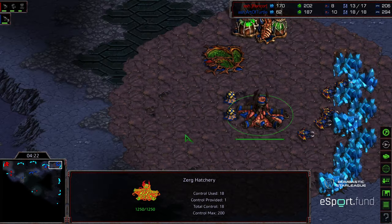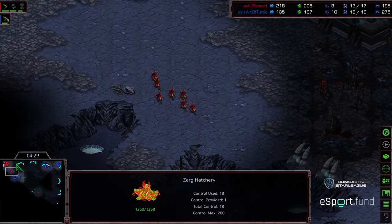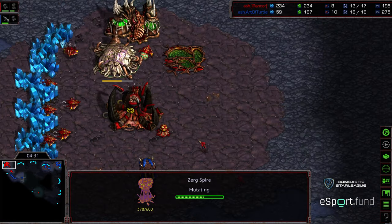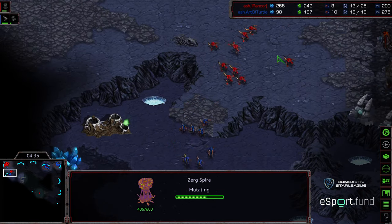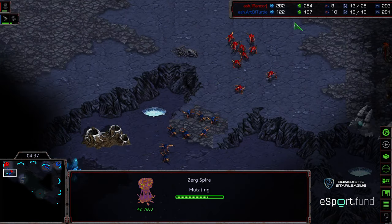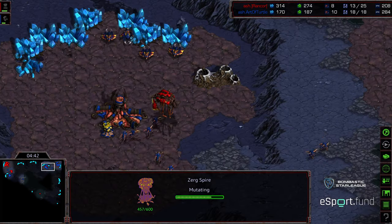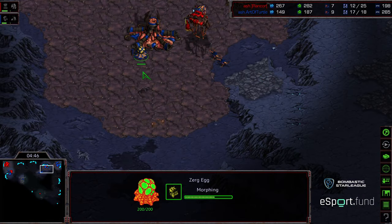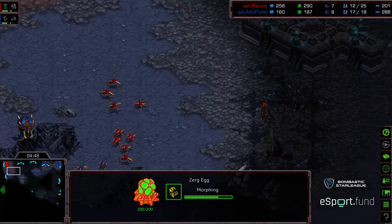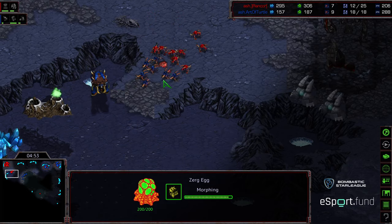Now he needs to get in a defensive position. Spire is about halfway finished for him, and actually cancellation of the Lair from Art of Turtle — he wants to get it done with Zerglings alone. He's running up with a lot of Zerglings. Art of Turtle needs to find some timing here. He needs to press through before that Spire finishes and just keep up the pressure, never let those Mutalisks be a factor. It's just going to be a Zerglings flood. He's got a two-drone advantage currently. Zerglings still trying to punch up the ramp, but it's not just the drones, it's the Larva at this stage.